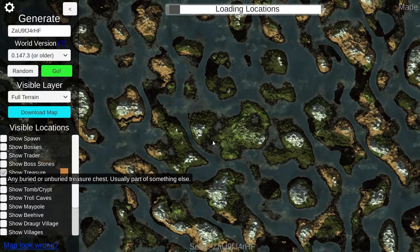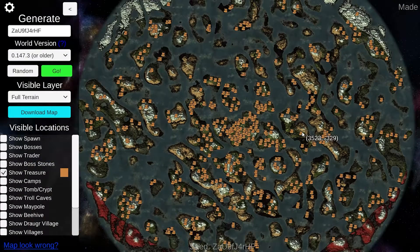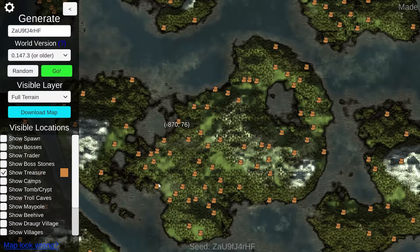You can also mark the treasures on the map by pressing the treasures option. It does take a while to load, so give it some time. And you can see the world is stocked full of treasure — there is a lot of treasure. Holy crap, there's a lot of treasure on my island!